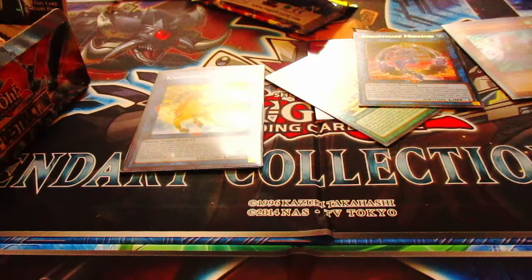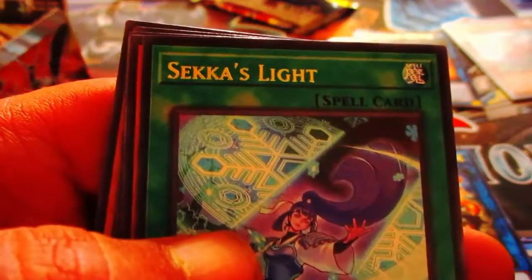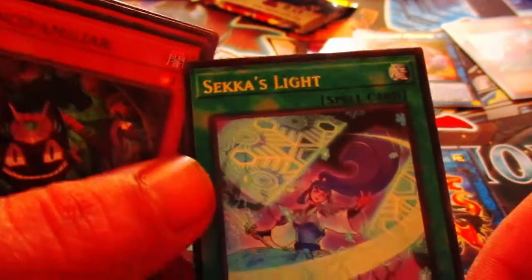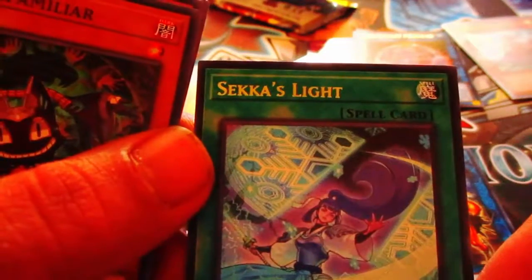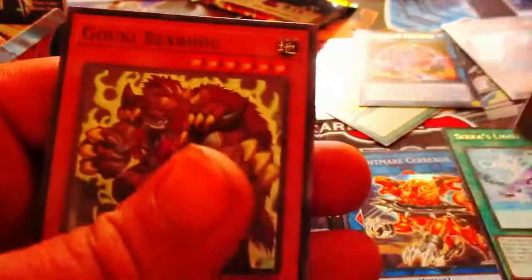I'm still on the fence with what I want to run in mixed format. Oh, they go Set Lights — look at that! BA players and Mermel players, I think this is like the chase card for you guys, especially Mermels — Mermels desperately need this card. I think this card's actually going to give them that boost they need. That's it for that.